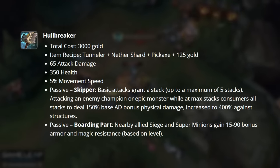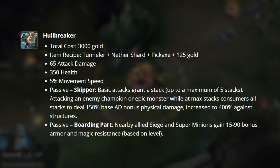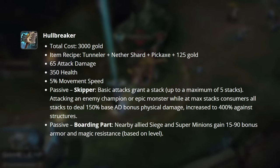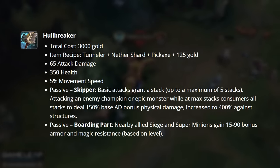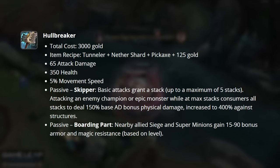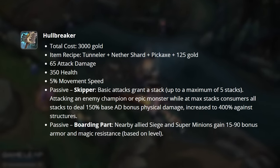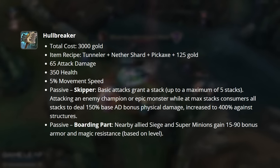Skipper, our first passive, causes your basic attacks to grant you a stack up to a maximum of 5 stacks. Attacking an enemy champion or epic monster while at max stacks consumes all stacks to deal 150% of your base AD as bonus physical damage, increased to 400% against structures. Our second passive, Boarding Party, causes nearby allied siege and super minions to gain 15 to 90 bonus armor and MR based on level.